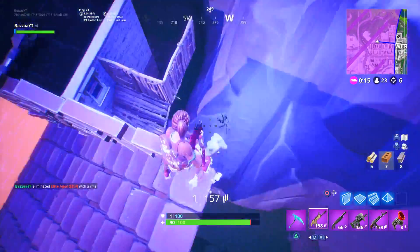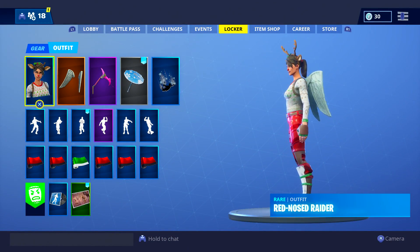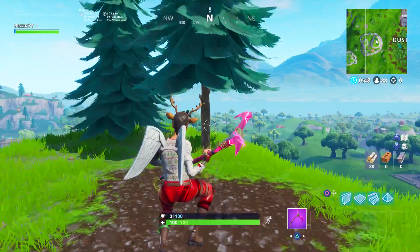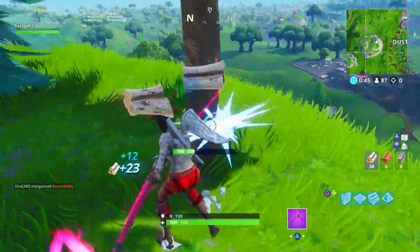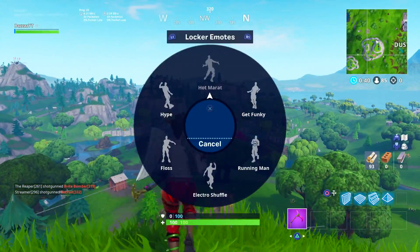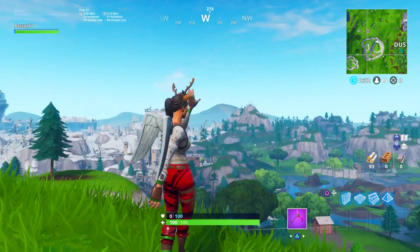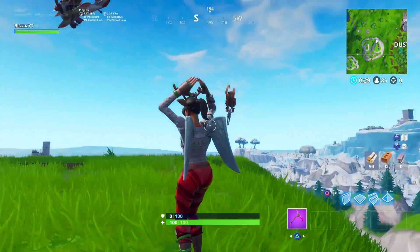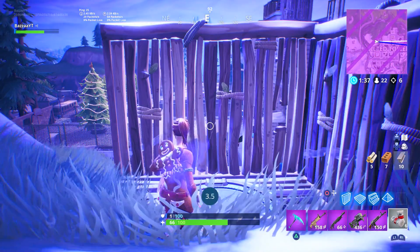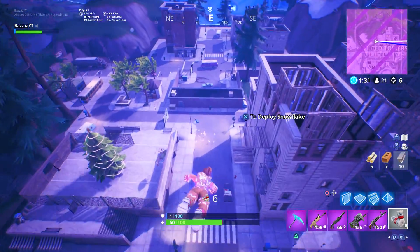Moving on to the next one, we have the Red Nose Raider with the OG Wings. It's a classic one you guys all know about. Nothing really special here, but I had to include it because it's the OG Wings and they look perfect. I remember seeing people using these at the start of this year when these skins had just been released. It's sort of an OG combination — a lot of OG players that had this skin used it with these wings. It still stands as an absolutely fantastic combo to this day.